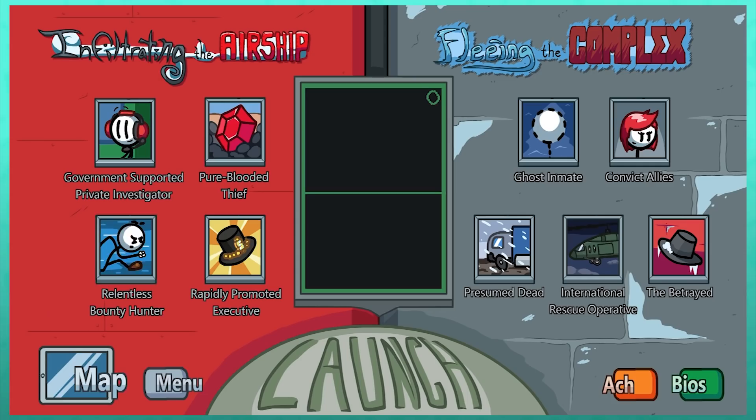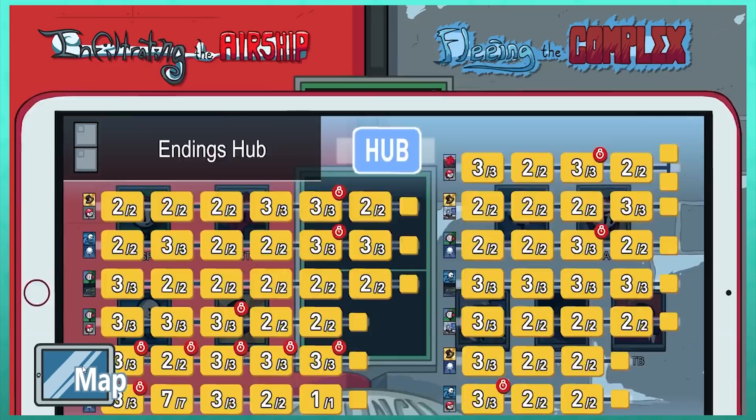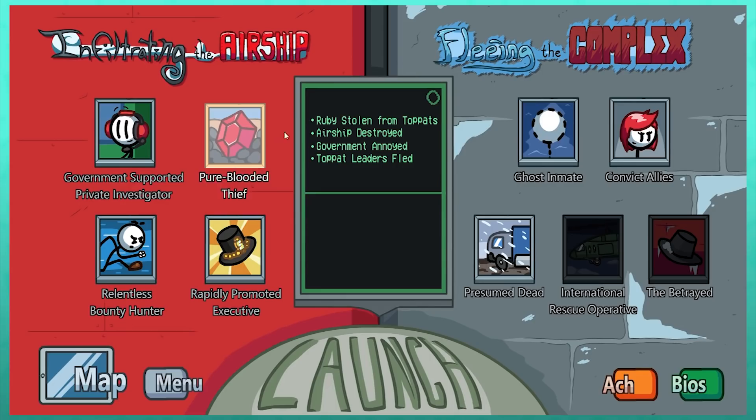For each branch of Completing the Mission, you choose one starting point from Airship and Complex. I am working my way through these one airship ending at a time. So next up will be Pure Blooded Thief. This one actually only has three branches instead of four, so this one might not be quite as long. Because Henry went rogue and infiltrated the airship, neither the government nor the Top Hats want to work with him, cutting off the routes International Rescue Operative and The Betrayed.